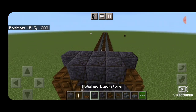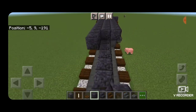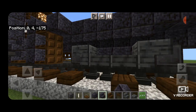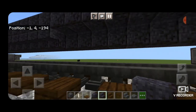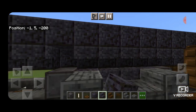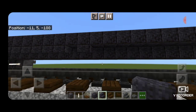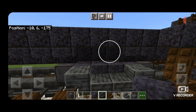Come up to the top third layer and start filling it in three wide with polished blackstone blocks, bringing it all the way down to the other end. Then swing around on the side underneath on the second layer — behind the stairs put a row of upside down outward facing polished blackstone stairs all the way down the length of the car on both sides.